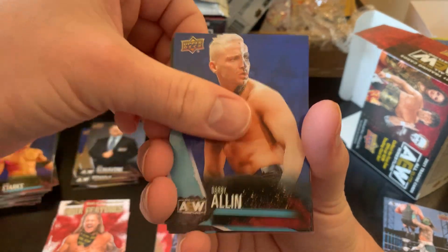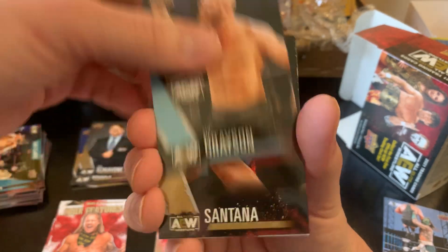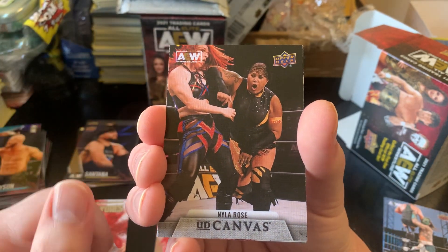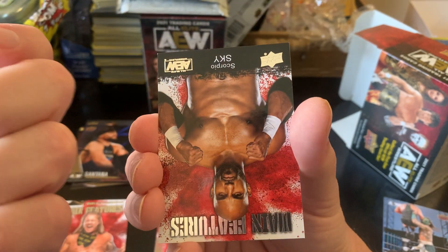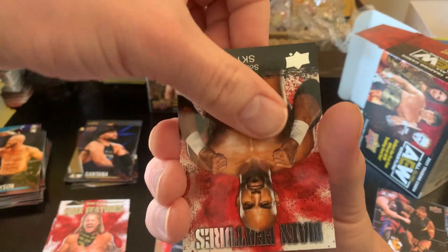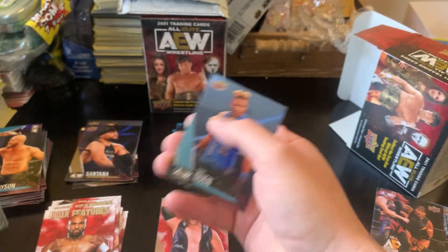We have in our last pack of our first blaster: Darby Allen, Lucha Brothers, Stu Grayson, Santana gold parallel, Brudette Canvas, Nyla Rose, Scorpio Sky main features, Hikaru Shida, and Mark Queen.